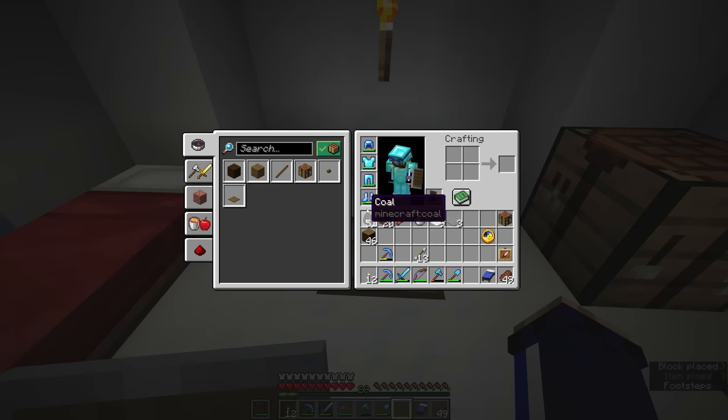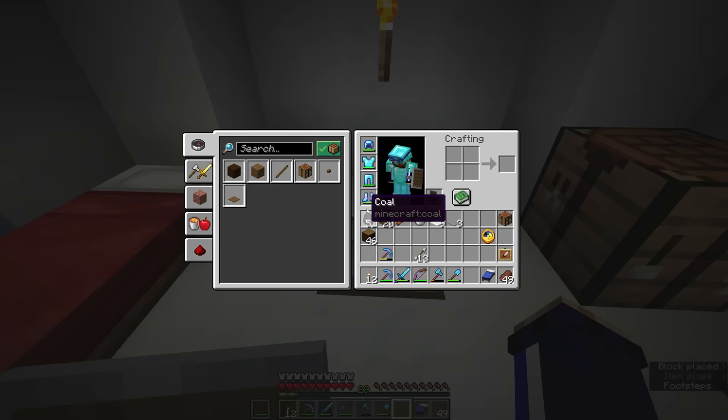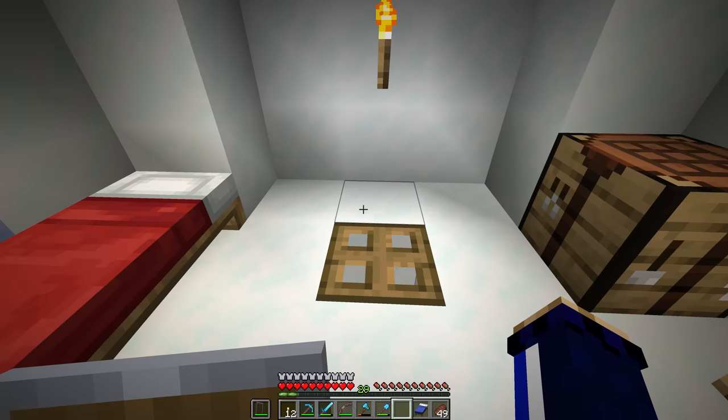I'm going to put the redstone torch back for now since I don't want it to clutter my inventory — we've got all this carpet and stuff on us now — but this leads down into what I think of as an igloo research station.